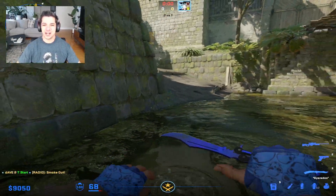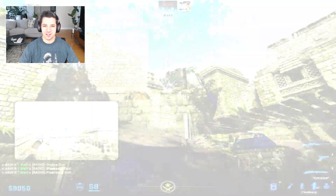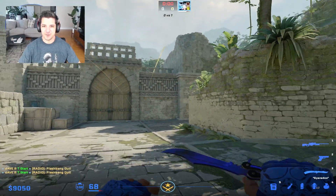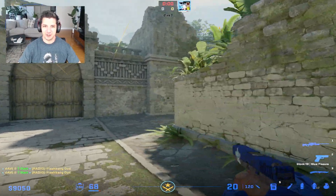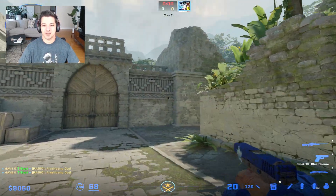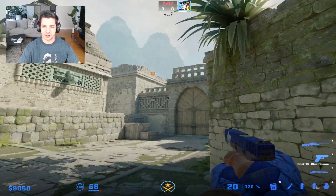For the flashes, run up to this wall right here. Aim right here for the first flash, then aim right here for the second flash. The first flash is great because they may be running up and they're getting blinded. The second flash is great because they'll eat the first flash, run away, then try to re-peek, and the second flash will pop right there.